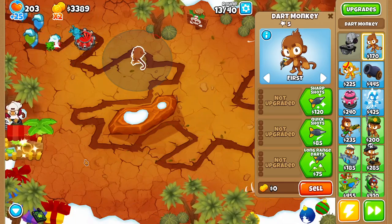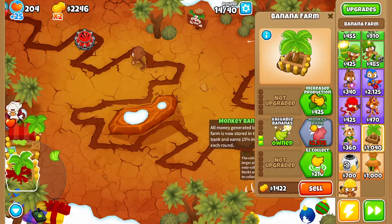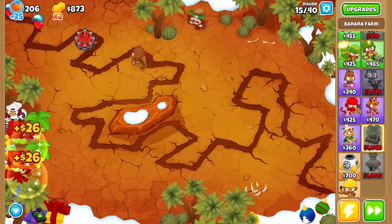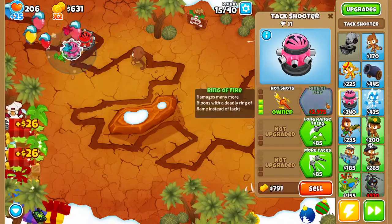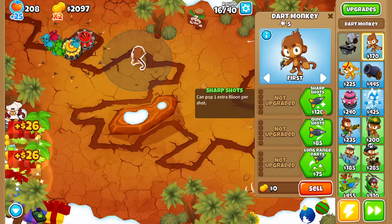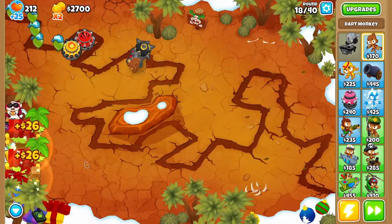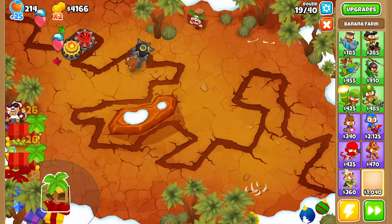We're going to get a second Marketplace and place that right there. We've got two Marketplaces now. Time to place a second Tack Shooter — we're going to want to go top path to Hot Shots, more tacks, even more tacks, and this should keep you going for a while. We're also going to get a nice Juggernaut with Enhanced Eyesight, and now we're going to continue to work on our banana farms — try and get them as tightly packed as possible.